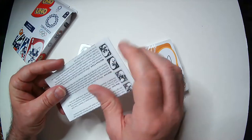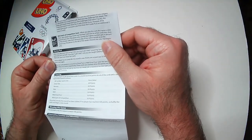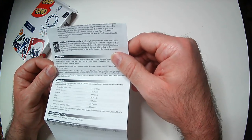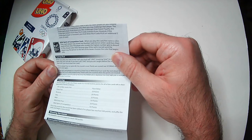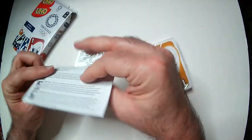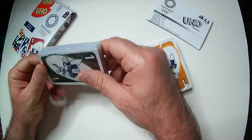Now we've got rules here. So there's going to be a special card in here somewhere. You draw two, reverse, skip card, wild card, wild draw four card. Wild Spirit of Competition card — when you play this card, first name a color and each player may reveal one number card, not an action card, from their hand of that color. The player who reveals the highest number gets to discard it. This chosen color then resumes play. If this card turns up at the beginning, the person to the left of the dealer chooses the color and begins play. Kind of like a gamble if you don't have the highest card. So you play that and discard your highest card, getting rid of two cards. That's kind of a strategy there.